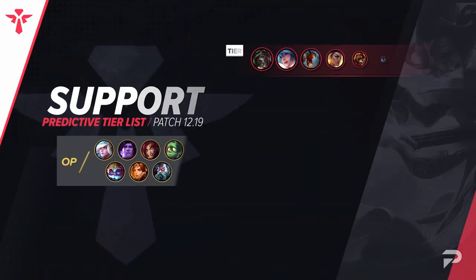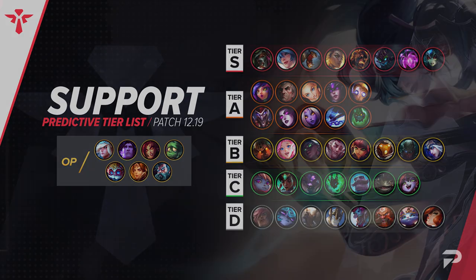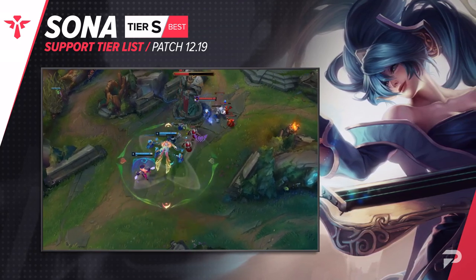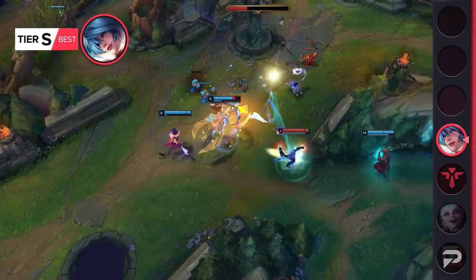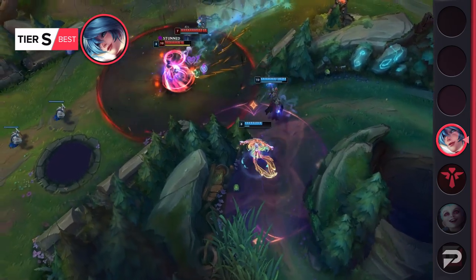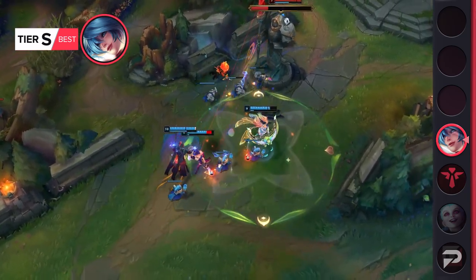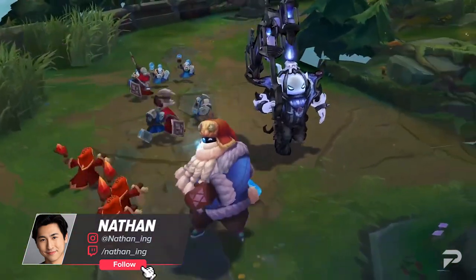To finish things off we have our supports. I have no idea why they're randomly buffing Sona this patch. With her identity being that of an ultra hyper-scaling enchanter, she's yet another champion that Riot really shouldn't be buffing — or at least not buffing her early game. If you want to buff a hyperscaler, buff their late game rewards, not make the path to get there easier. The results always end up the same: Riot buffs their early game, they make it to late game too reliably, everyone gets frustrated playing against them, and the champion ends up gutted.